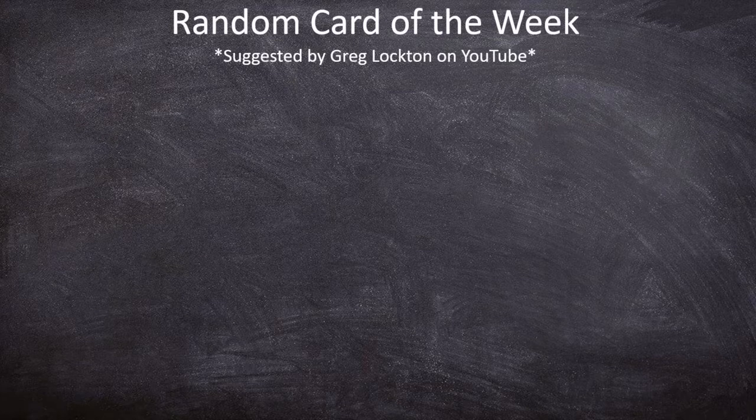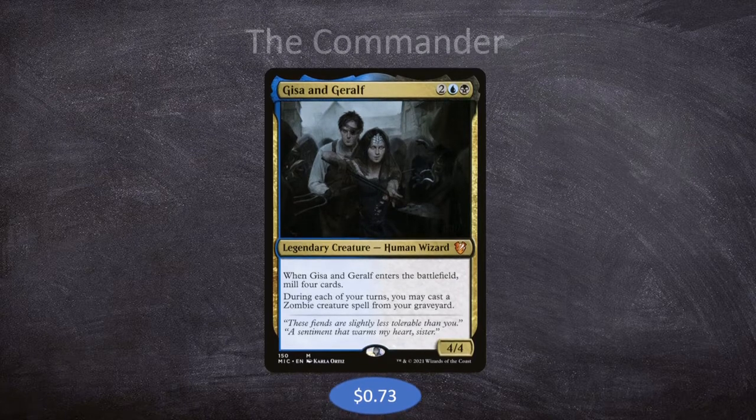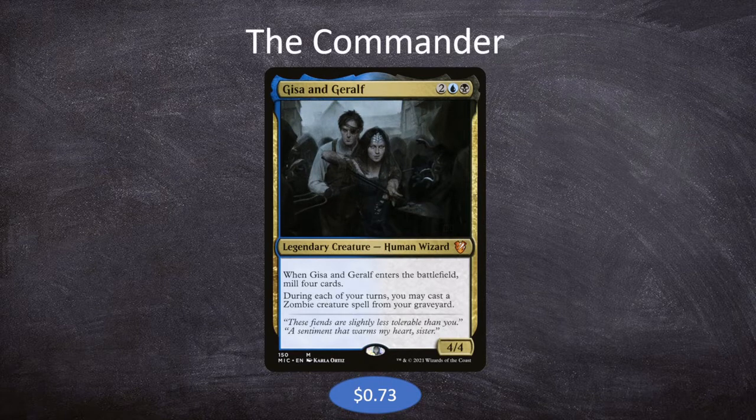This week, we have a suggested card by Greg Lockton on YouTube, and that card is Gissa and Garolf. It is 2 blue-black for a legendary creature human wizard, 4/4. When Gissa and Garolf enters the battlefield, you mill 4 cards, and then during each of your turns, you may cast a zombie creature spell from your graveyard. Since it is a legendary, our commander has to be that card — we gotta build around it to the best of our abilities.